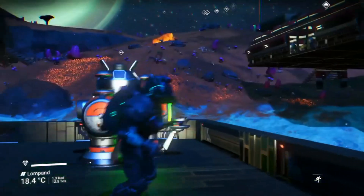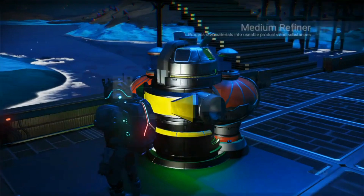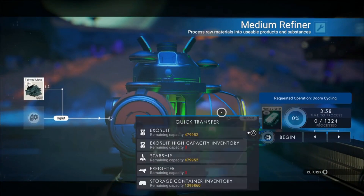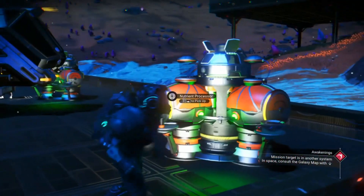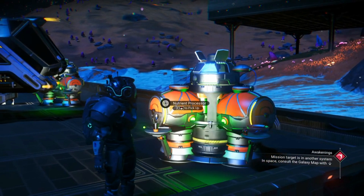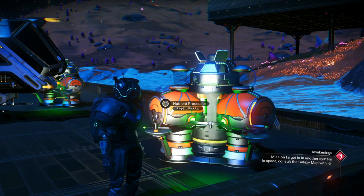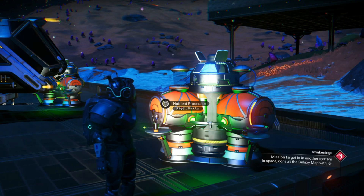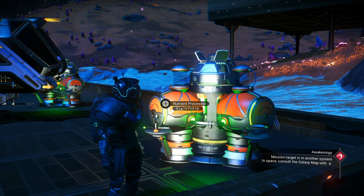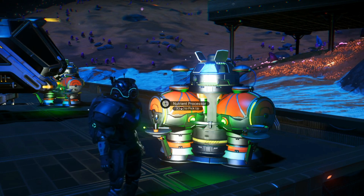This works every single time. Let's go back to this one now — around the back of it where it says medium refiner. This version works perfectly every time for everything. You don't need to reset these, you don't need to do anything. You can just leave one of these on your base with one item in at a time and it will duplicate everything. You can only do one item at a time though.